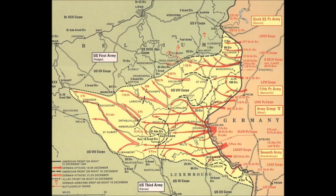The offensive was intended to stop Allied use of the Belgian port of Antwerp and to split the Allied lines, allowing the Germans to encircle and destroy four Allied armies and force the Western Allies to negotiate a peace treaty in the Axis powers' favor. The Germans achieved a total surprise attack on the morning of December 16, 1944, due to a combination of Allied overconfidence, preoccupation with Allied offensive plans, and poor aerial reconnaissance due to bad weather. American forces bore the brunt of the attack and incurred their highest casualties of any operation during the war.